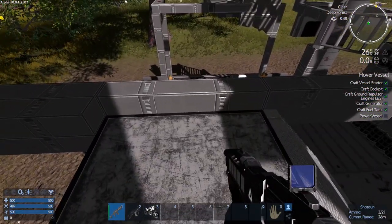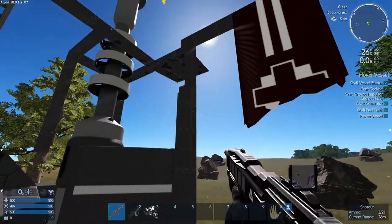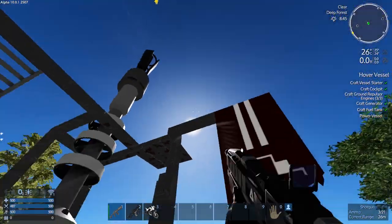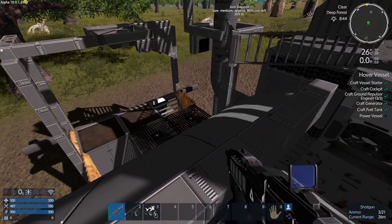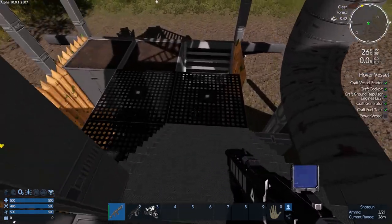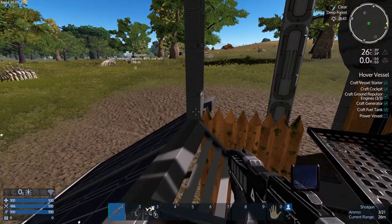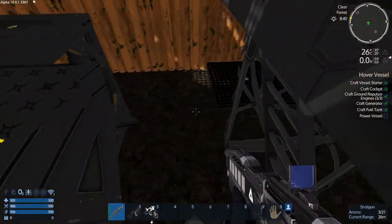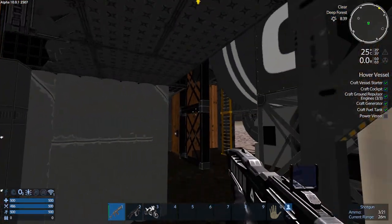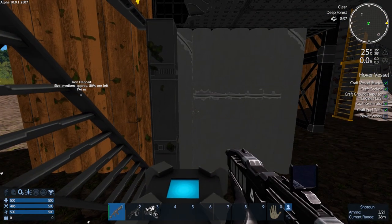So last episode I made the parts for an HV and we're gonna build that right now. The sun's coming up and cresting the sky quite rapidly so let's get this done and make good use of the nice clear day. I'm gonna jump down there and spawn my drone — doesn't really matter which direction, okay good.